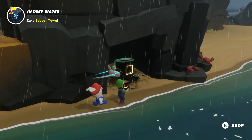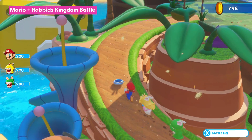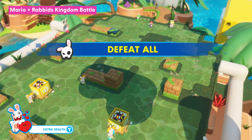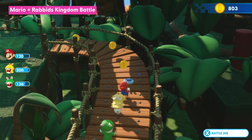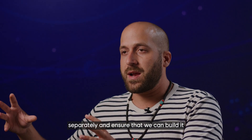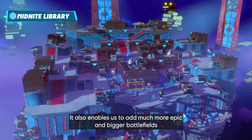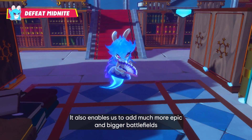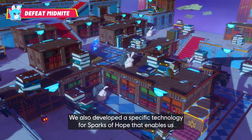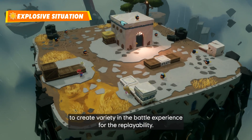Every planet has its own side quests, challenges, and secrets to discover. In Kingdom Battle, having battlefields and exploration on the same continuous track made for an immersive experience, but also created dependencies between the exploration and battlefield experiences, causing limitations for both. Separating them allowed the team to really focus on each experience separately and ensure they could build it the best as possible. It also enabled much more epic and bigger battlefields, and they developed specific technology for Sparks of Hope to create variety in the battle experience for replayability.